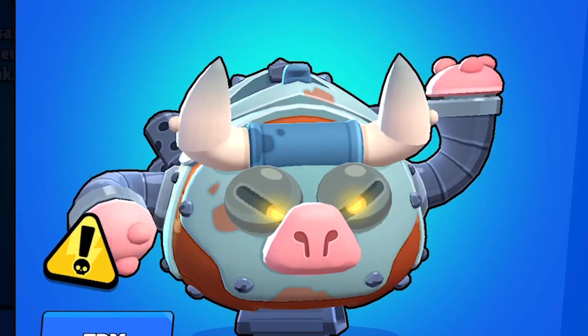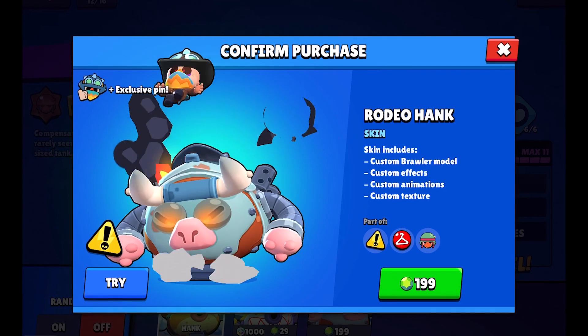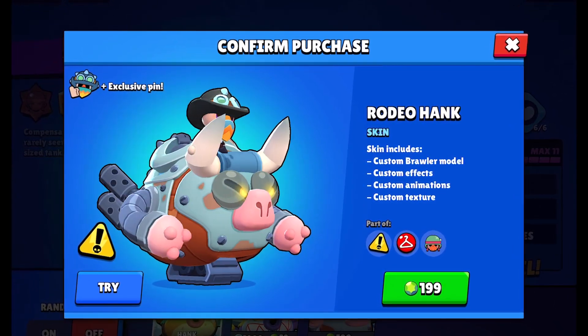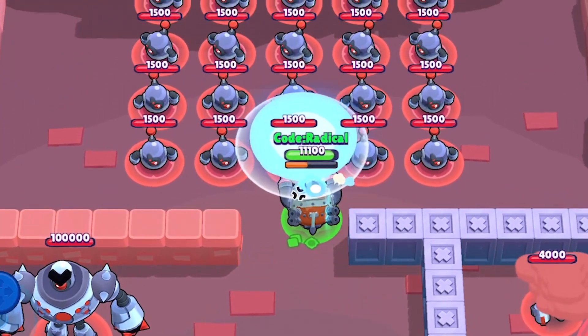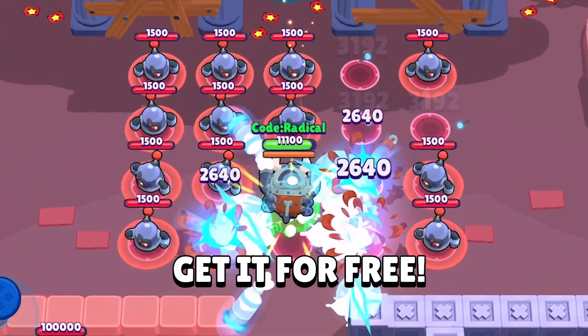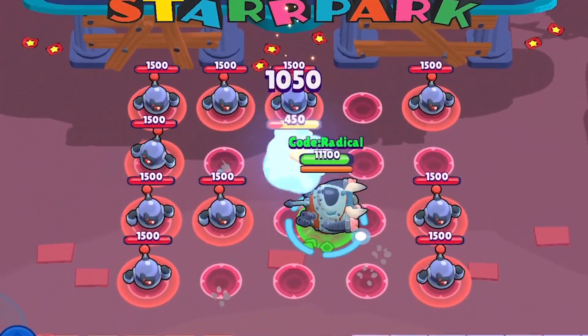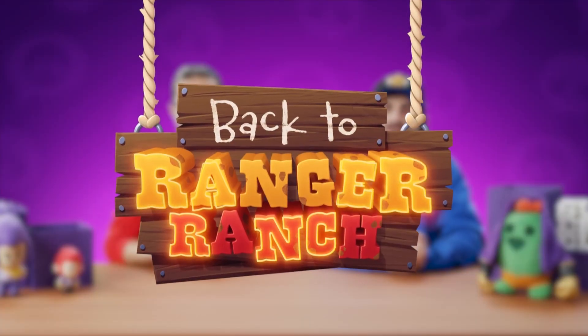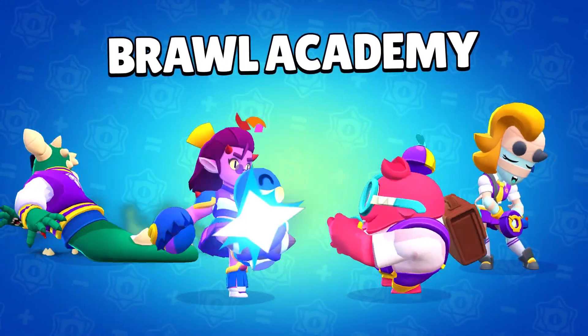Look at this — the skin costs like 199 gems, and I don't think you can buy the skin with bling because they haven't mentioned anything about that. But I will tell you later in the video how you can get one for free, so watch the full video to know more about that. These are the Wasteland skins coming after the new season starts.